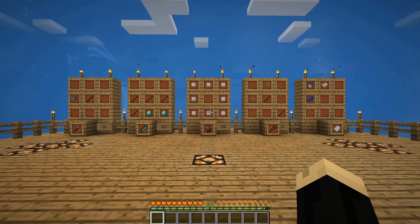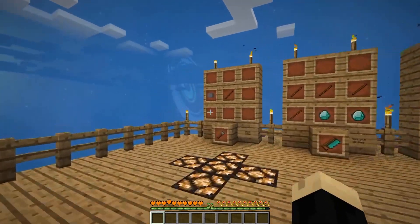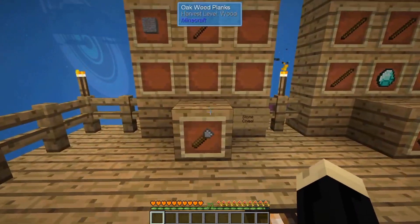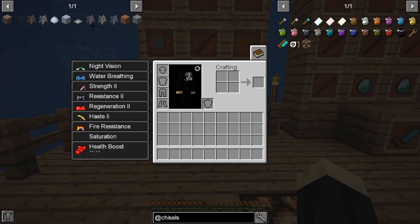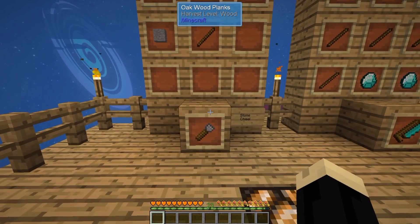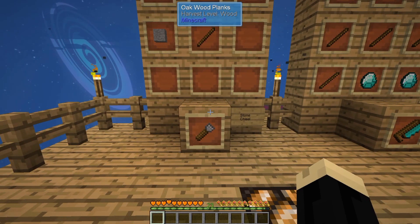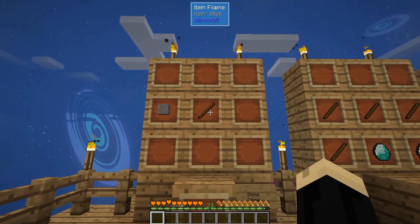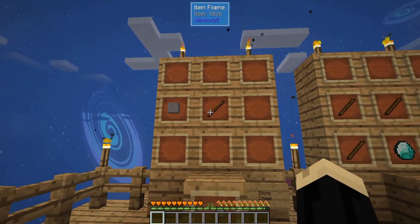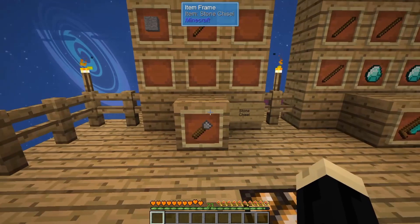A few things we're going to look at today. First of all we're going to need a chisel. There are different chisels available from different mods, but in the Chisels and Bits mod specifically these are the components that will come up in the JEI if you do a search for @chisels. There are three types: the stone, the iron, and the diamond. The better the material, the longer the durability. The stone chisel is just a stone block and a stick, iron and a stick gives you an iron chisel, diamond and a stick gives you a diamond chisel.